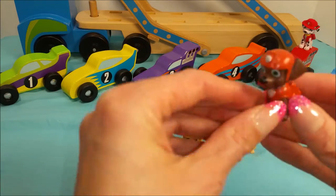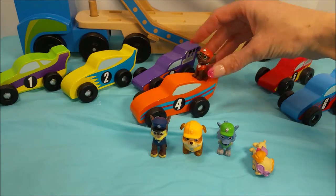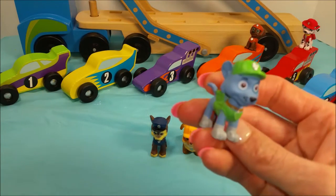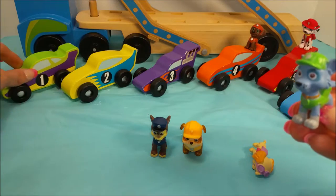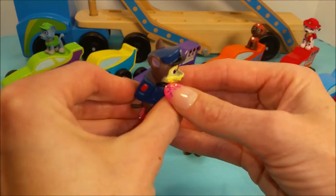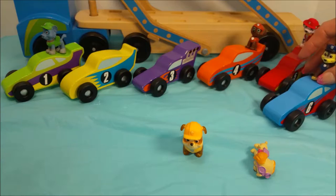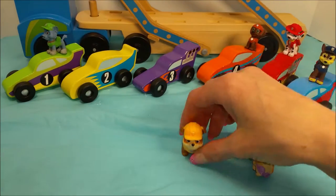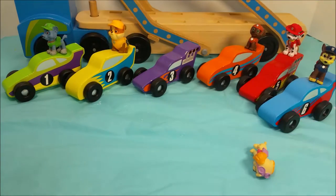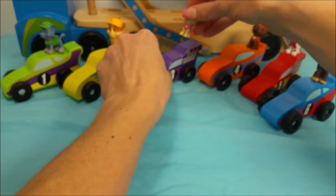Let's do Zuma. Okay Zuma, are you ready? Here it is — the orange race car matches his orange hat. Why don't we do Rocky? A green hat matches a green race car. And Chase's blue hat matches the blue race car. Rubble, which one do you go to? Oh, that is right! And Skye, which race car do your goggles match? Purple — that's right!